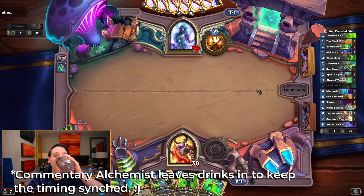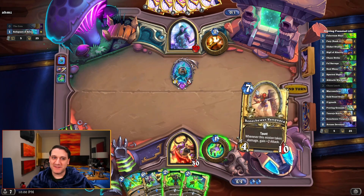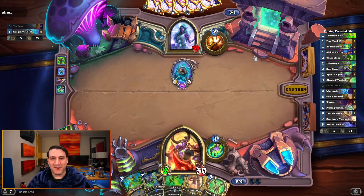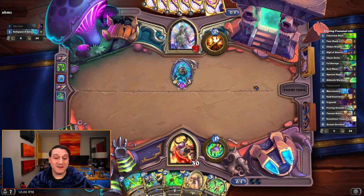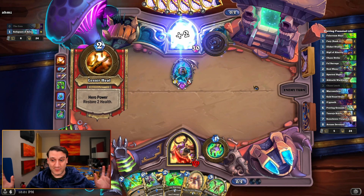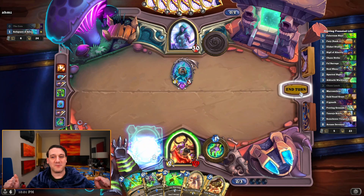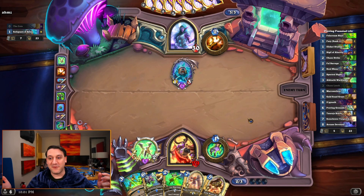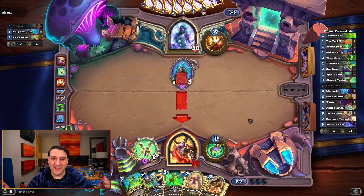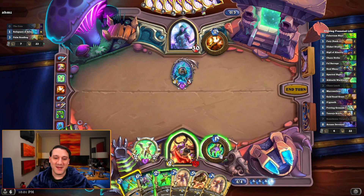Our opponent is playing a little bit of an interesting build of priest — you don't typically see Reliquary of Souls all that much. We do have Proving Grounds in our opening hand, which is exciting. There are eight large minions we can pull off of Proving Grounds. Sometimes we manage to draw five or so before we can get to our second Proving Grounds, which does stall our progress on the achievement. When that happens, it's a little bit sad, but overall we tend not to be quite that unlucky.